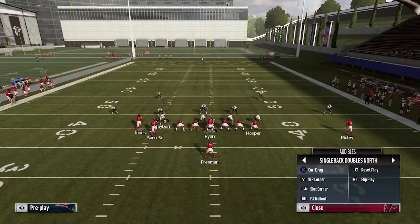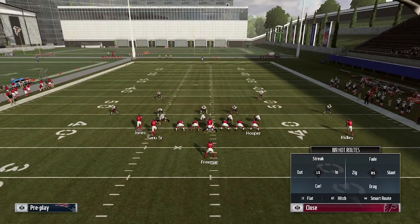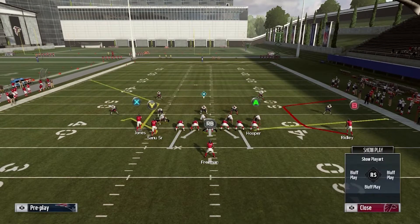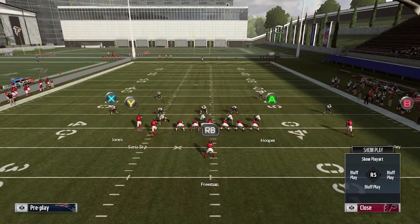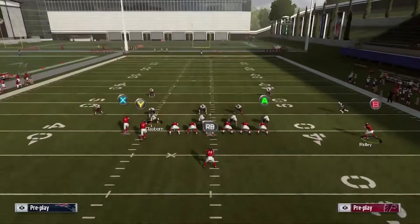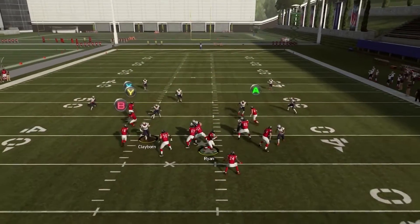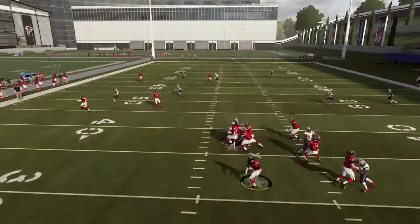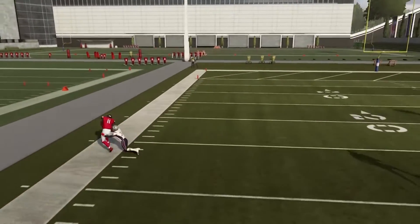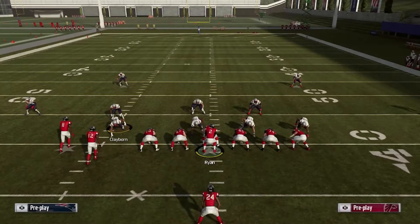If you look at some of the plays I put in my audibles, wide receiver corner has the same ability but uses the X receiver and the Y receiver. You're going to do the same route combination: block your running back, put A on a drag, and use the B as your streak route — a fade or streak, it doesn't matter. You'll see that the Y is your dump-off route, but the X actually breaks a little bit quicker, so you get a really quick option there as well. Using either one of those routes to your benefit is going to help.